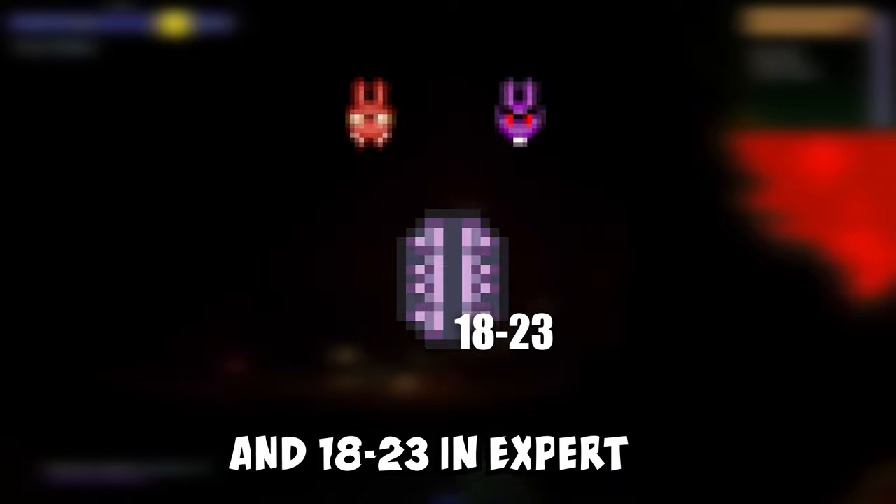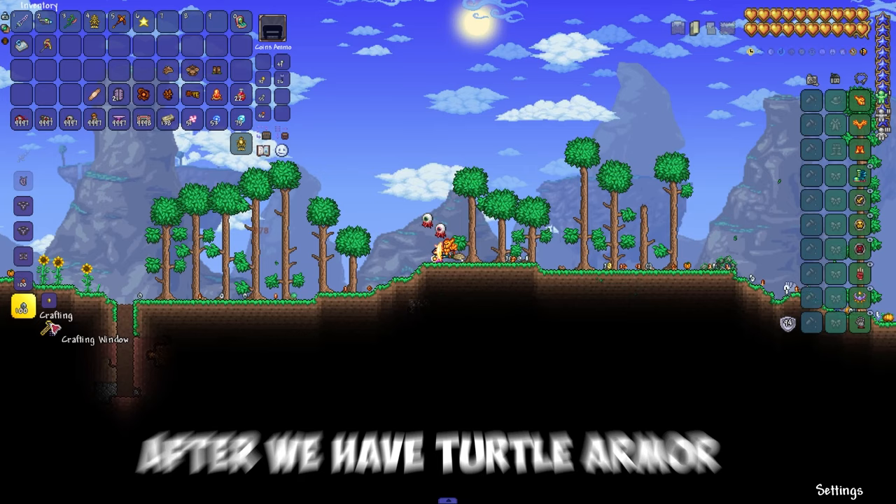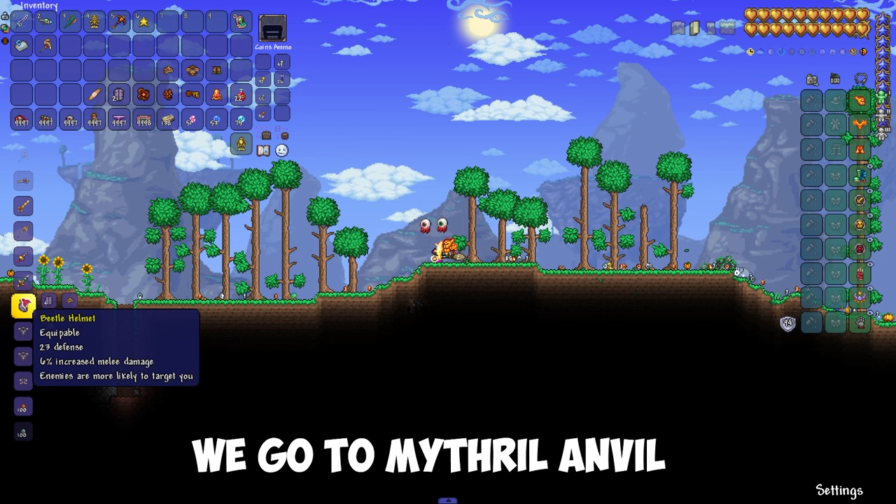We will need 18 pieces to craft the armor with one chestplate, or 26 if you want to have both chestplates. After we have turtle armor and beetle husks, we go to the mithril anvil or orichalcum anvil and craft our armor. I hope this video was helpful — goodbye!